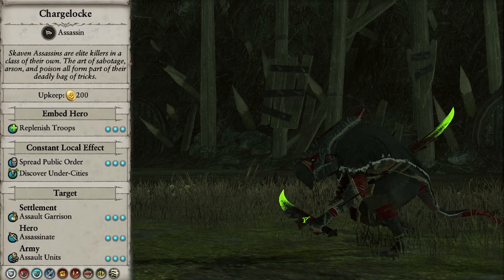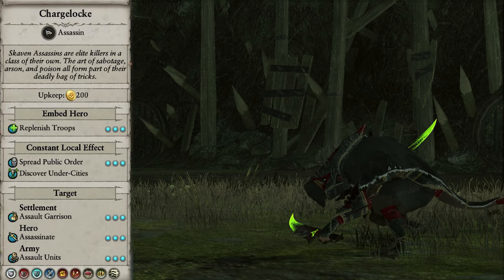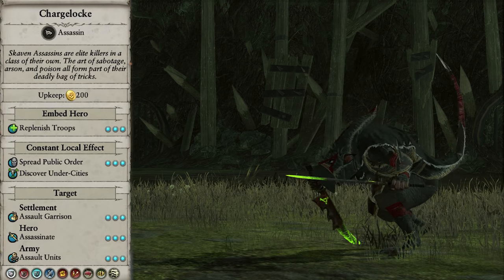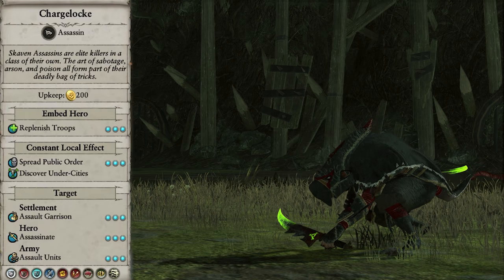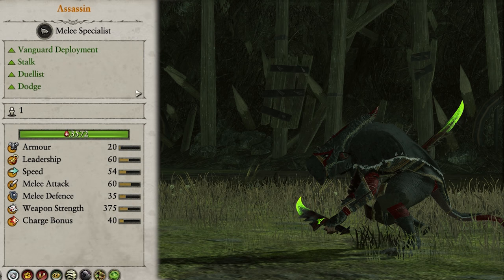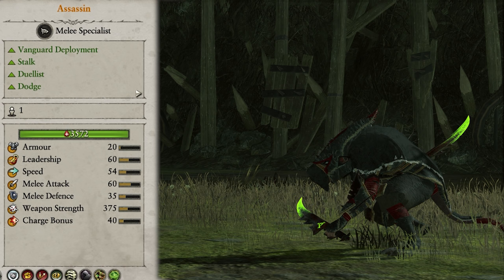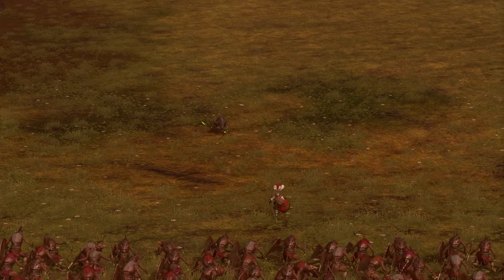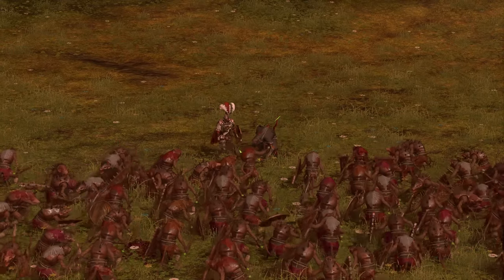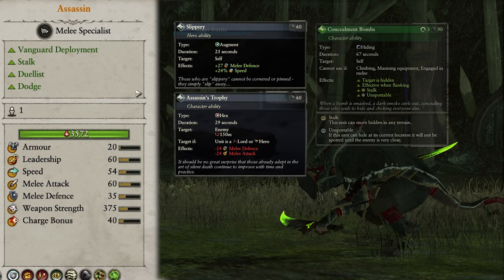Moving on to the heroes, we have the regular Assassin. On the campaign map he can assault enemy garrisons, assault units, and assassinate enemy heroes. When embedded in an army he speeds up replenishment. As with every hero in the game, he increases your chances of discovering enemy under cities while in the region. In battle they're just like a toned-down version of the Master Assassins, so function essentially the same — with Vanguard Deployment and Stalk being used to sneak up on unsuspecting enemy units. They're fantastic duelists and have Dodge, so are excellent at one-on-one battles and can generally come out on top even against some Lords, provided they don't get surrounded. They have no mounts or spells, but do have the abilities Slippery, Assassin's Trophy, and Concealment Bombs.